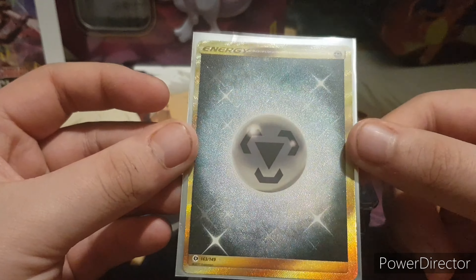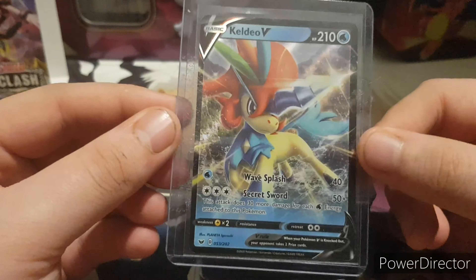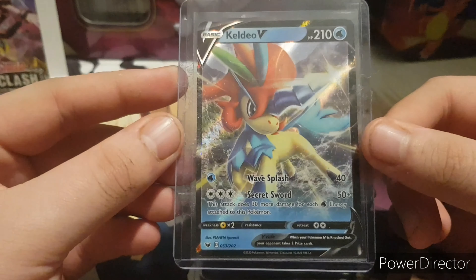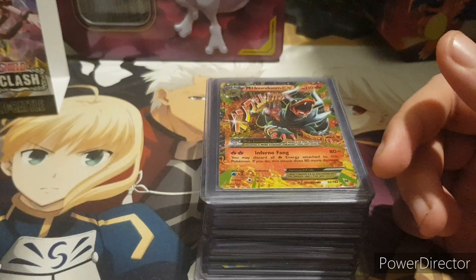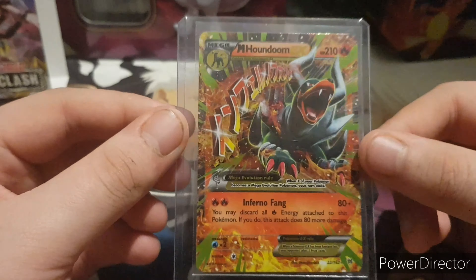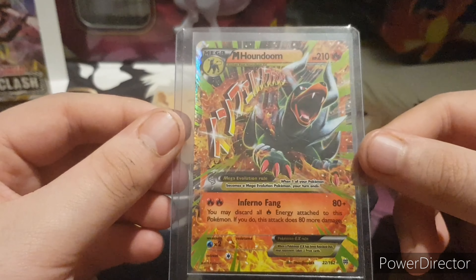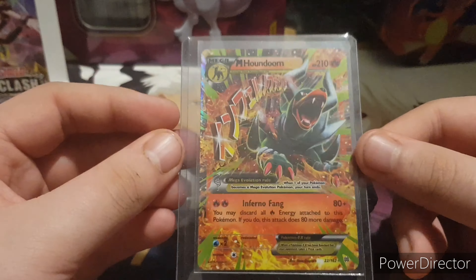Then from the base set Sword and Shield, we've got this Keldeo V. I really like the art on this card, really awesome. Then we've got a Mega Houndoom EX — really awesome card, I really like how he's jumping out. I'm a big fan of Mega Pokemon.